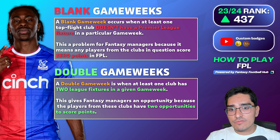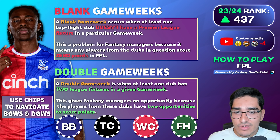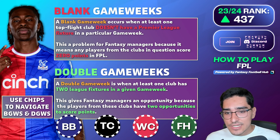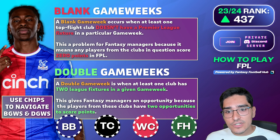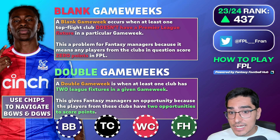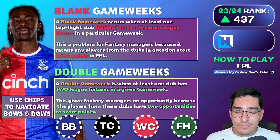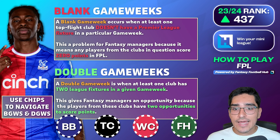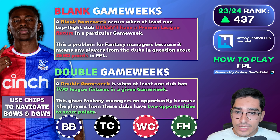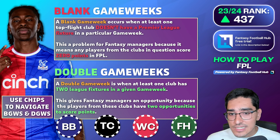The best way to plan around blank and double game weeks is to use wildcards, roll free transfers up to five, or use free hits. For example, if your team is full of Arsenal and Man City players during a blank game week, using a free hit can paper over the cracks. Conversely, you can use a free hit in a double game week — if Crystal Palace or Everton have a double game week, you can use the free hit to bolster your double game week players and increase your team's scoring ceiling.